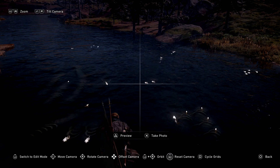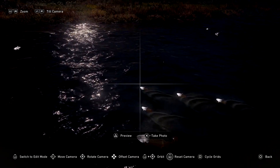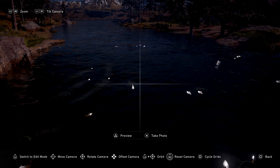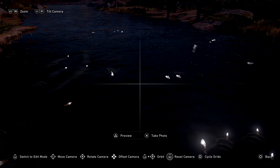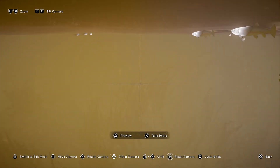Once you're here, use your eagle vision to highlight the fish in the river. Once the fish are highlighted like this in white, go into photo mode or camera mode. This allows you to check all the fish that's in the river.